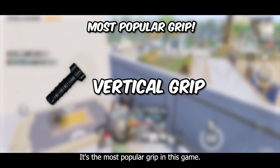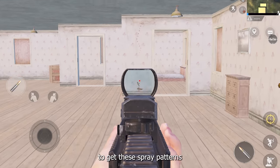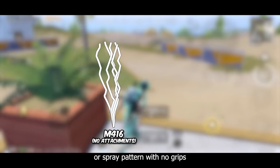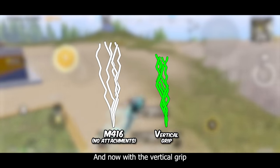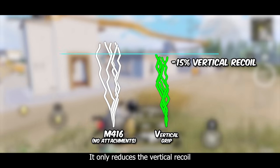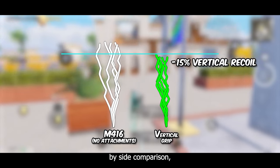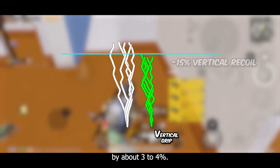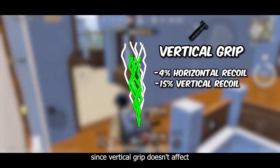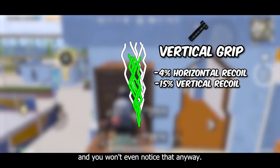Starting with the vertical grip — it's the most popular grip in this game. To test these grips, I'll be shooting at a wall to get spray patterns so we can compare them next to each other. This is the M416's recoil pattern with no attachments, just raw recoil. With the vertical grip, as the name says, it's a vertical reduction grip — it only reduces the vertical recoil by about 15% on average, as you can see in this side-by-side comparison. However it also reduces the horizontal recoil by about 3 to 4%; it's not supposed to do that since vertical grip doesn't affect horizontal recoil directly, but somehow it reduces it slightly.